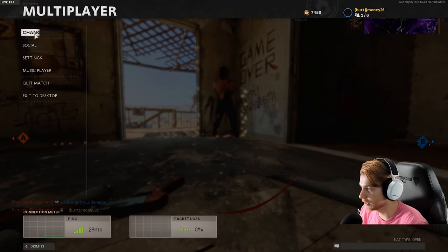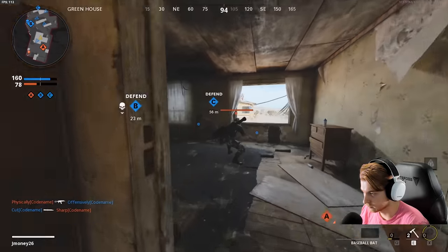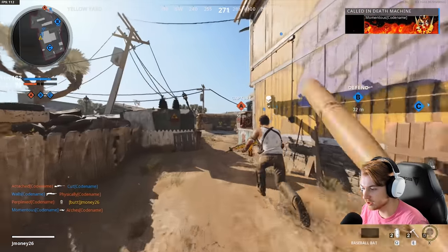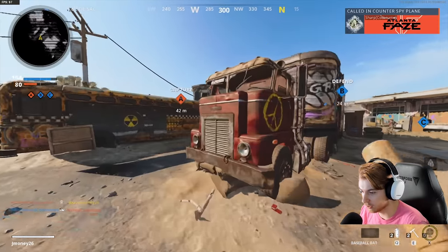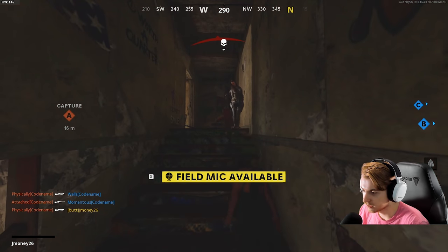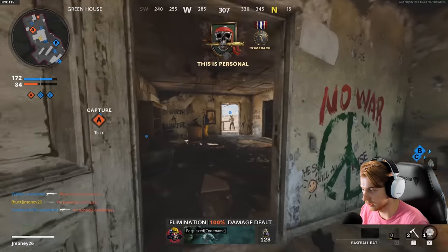That gas grenade — I'm putting tac mask on, I'm not letting a gas grenade get me ever again. No — let me swing the bat! It didn't switch to tac mask yet. All right, now there's no way he's getting me. Not a chance — oh no, he's got a crossbow, they're countering us. Get out of here!